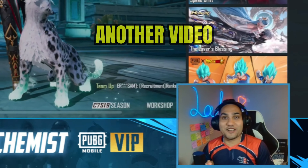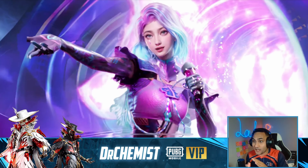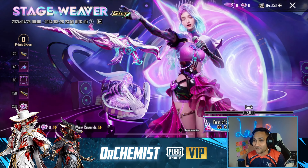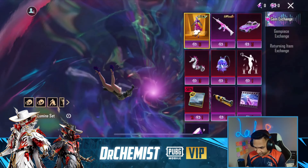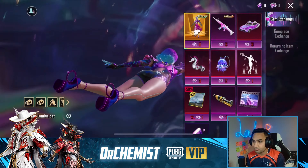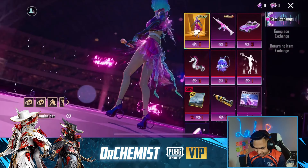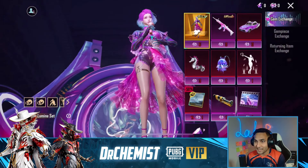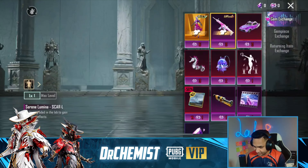What's up guys, this is Rex, welcome to another video! A brand new ultimate has just landed in PUBG Mobile, and it looks like the ultimate is giving us a concert that looks all glittery. Let's see what we have on the crate — we got the Serene Lumina set. It actually looks like we are part of the concert. Nice! This reminds me of the Gandhi Gruber set.